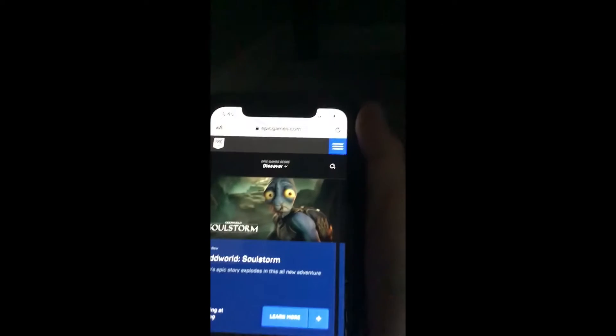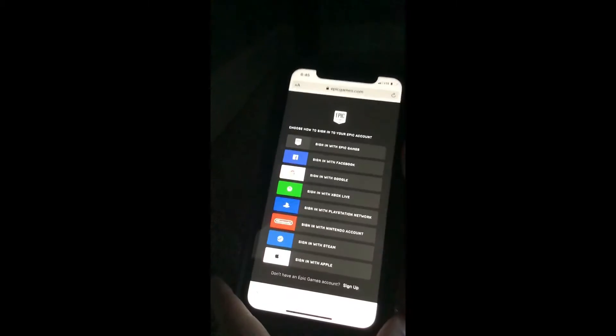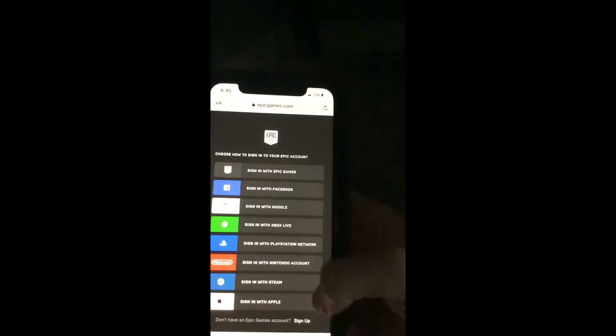As you can see, I'm on the Epic Games website. We're going to get up here. Now press sign in. By the way, this is not my phone, this is my dad's. Pick the platform that you play on.